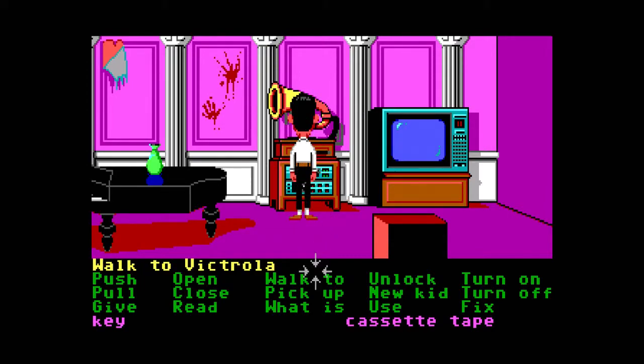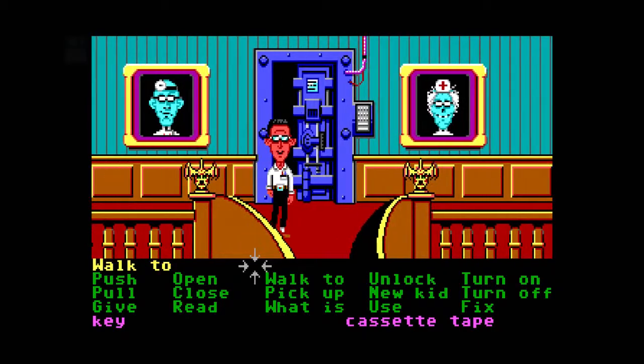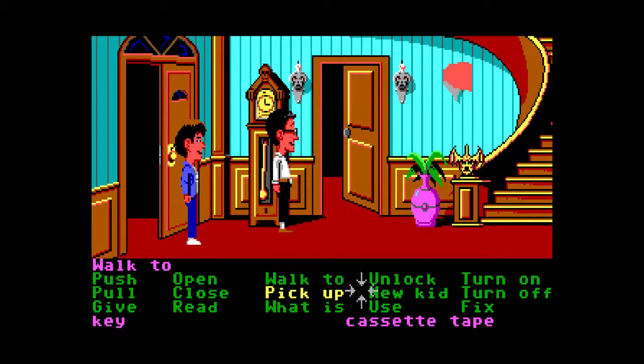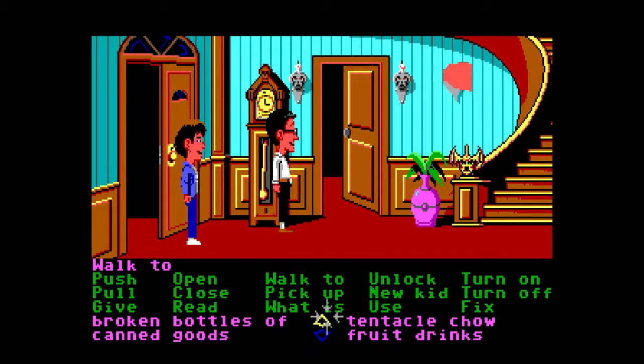Let's have a look — we can use this. There's a cassette recorder here — this is what we need. Let's go. Who's got the record? I think it's Dave. Can we give the record to Bernard? Let's try — change into Dave.